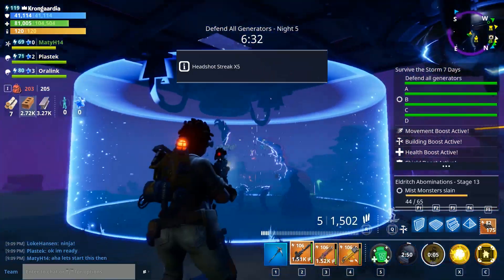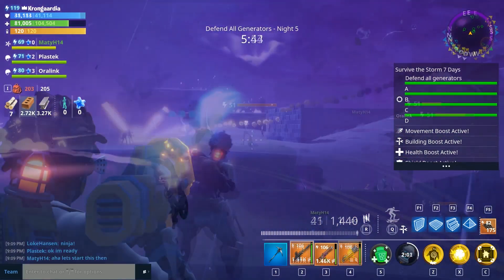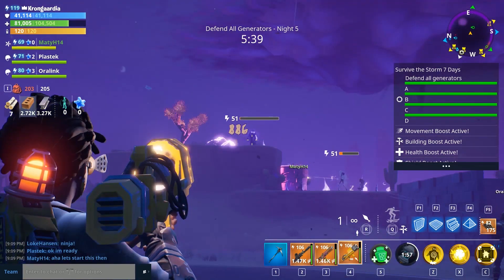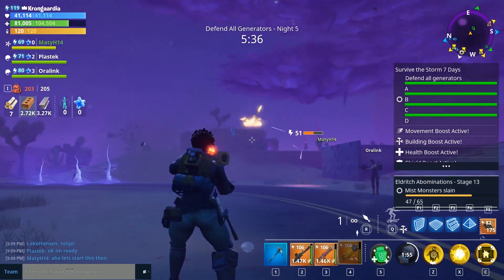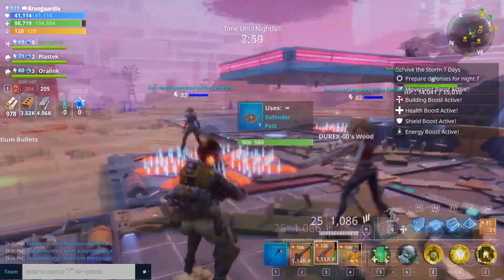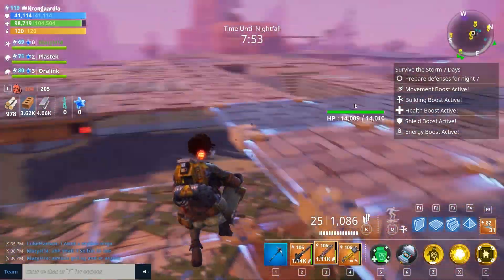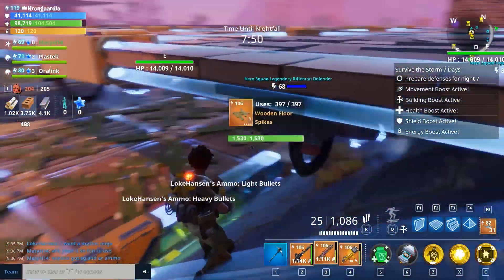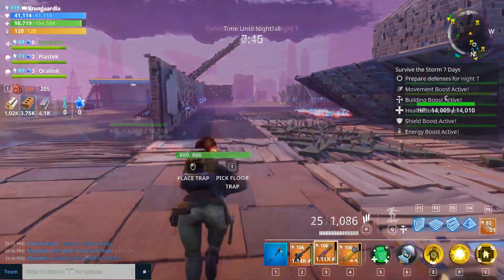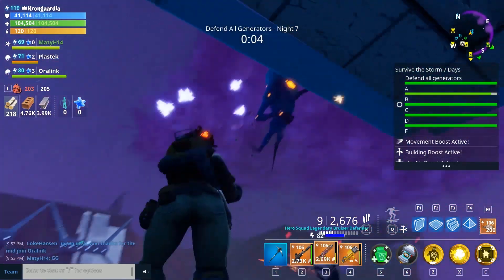I had loads of fun in here. The main thing I feel about Survive the Storm missions at my power level is that nothing is really hard — it's just about having fun safely, since we're four players spending over an hour and we need our rewards. The bases are super close to each other in this mission, with only Generator B being further away. If you're playing something like Power Base Knox, you can cover a huge amount of the area with it.